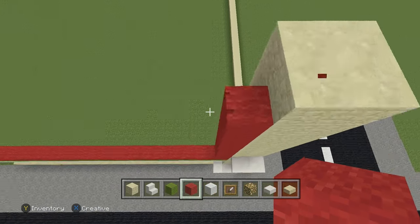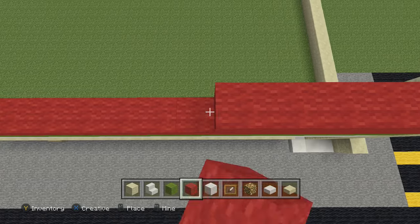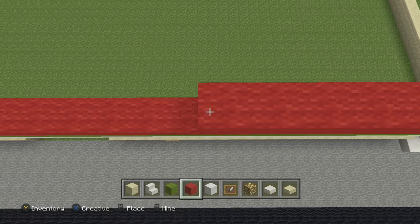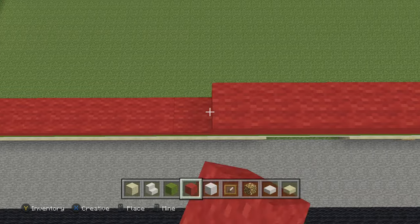It needs to blend in — the quartz stone we're going to put upside down. Then we'll put the white wool for the name, then get the front of the door, build the sides, build the roof, and we should be good to go.